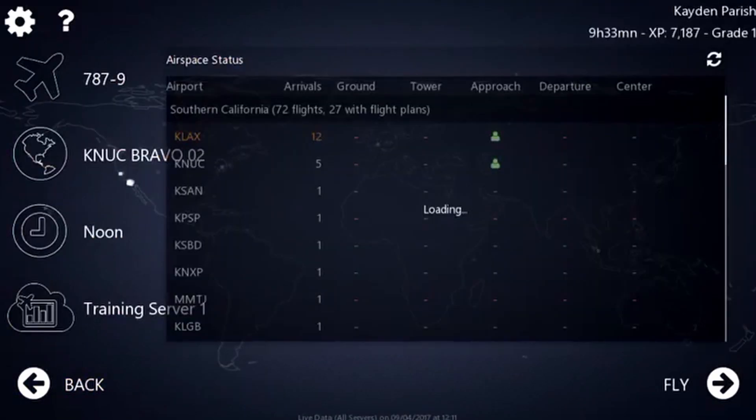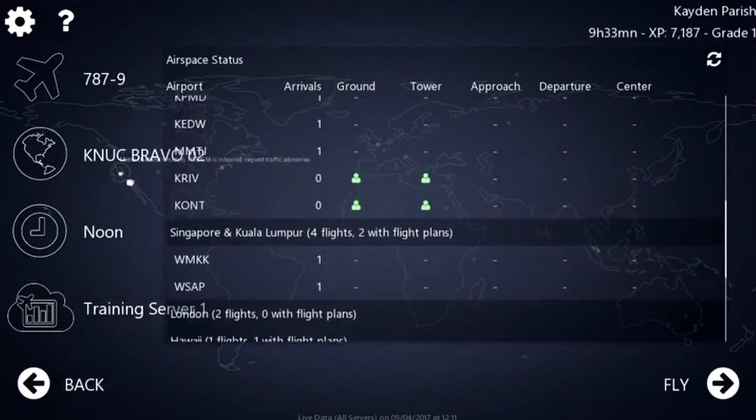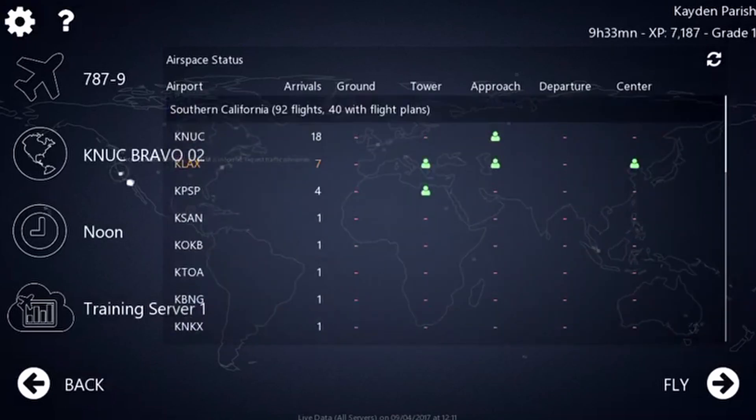Wow, so first we have the old menu. That looks so cool guys — as any of you remember the old menu in Infinite Flight, this must be from like 2017. Infinite Flight has changed so much. And we've got the old Kilo November Uniform Charlie — that was such a good airport going from Canuck to Klaxis. That was LA to there, it was so, so good.